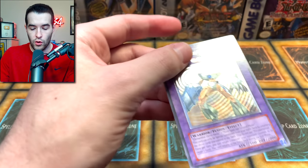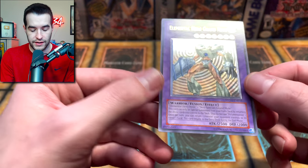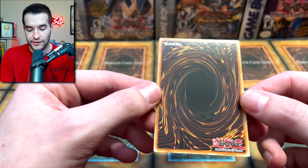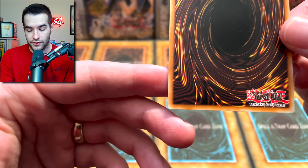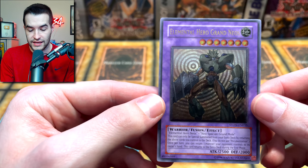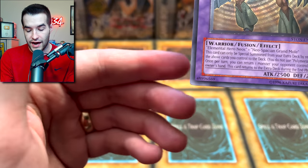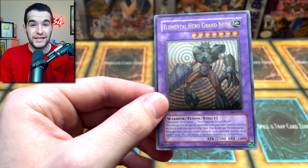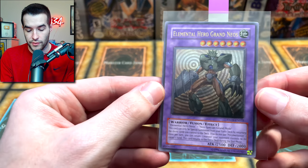So we have a Grand Neos Ultimate Rare. This is unlimited, but it was in very, very good condition, which is why I was like, okay, let's maybe submit this. Back looks pretty good — it doesn't have much going on with the ulti stamp. The corners look pretty nice, back centering is pretty decent. The front centering is slightly off but not too bad. I think centering is its main issue. So we're between a nine and a ten on this guy. I'm going to predict a PSA nine because of the centering, but I do think there's an outside shot at the ten, which is why we're going to send it in.